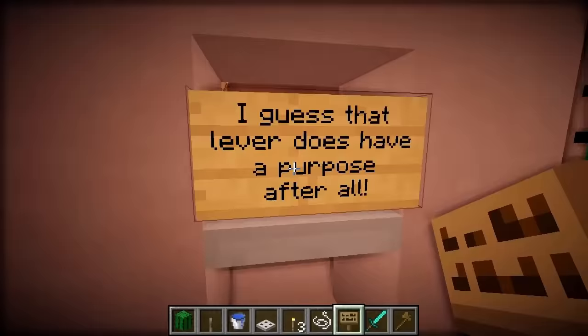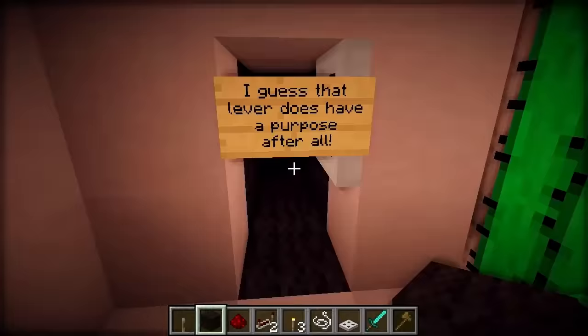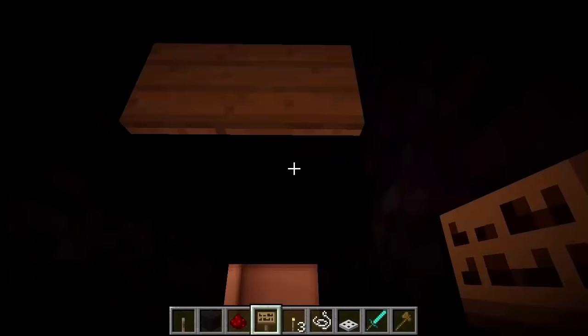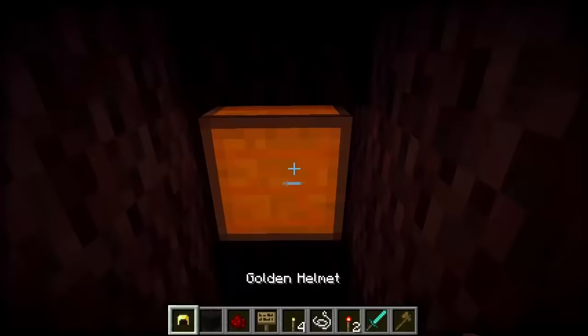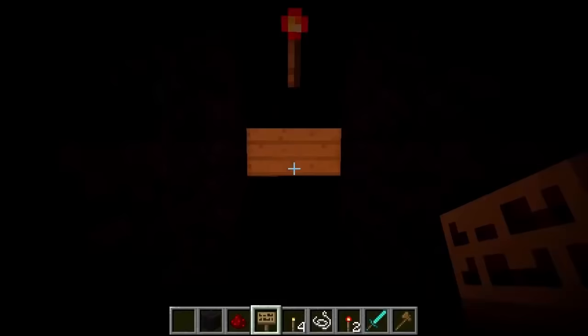Next I think it would be pretty funny to make this floor and the whole area black so it's really dark and they can't see what's going on. I'm going to add a sign that says 'You have entered a wormhole — please put on your protective headgear.' Then I'm going to hide a chest up here which will contain their protective headgear. Chests are very bright, so as long as they have put their headgear on, they will be okay when they proceed through the wormhole.